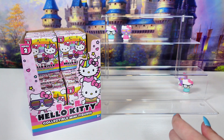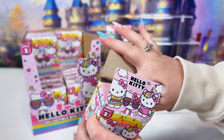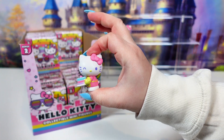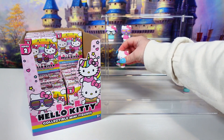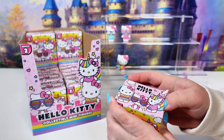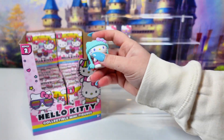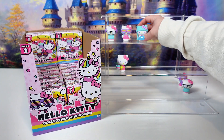You can find these at your local Five Below. See if we can get the full set of these. In this one we have a new one — oh, and she's got a cake. This is the Chef Hello Kitty. Next up, we have Cutie Hello Kitty. We'll put her up with these two.